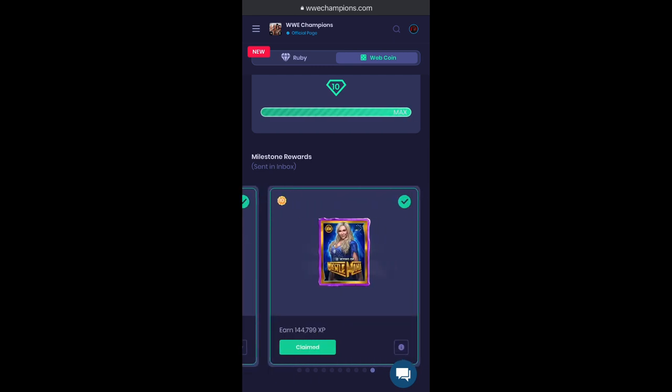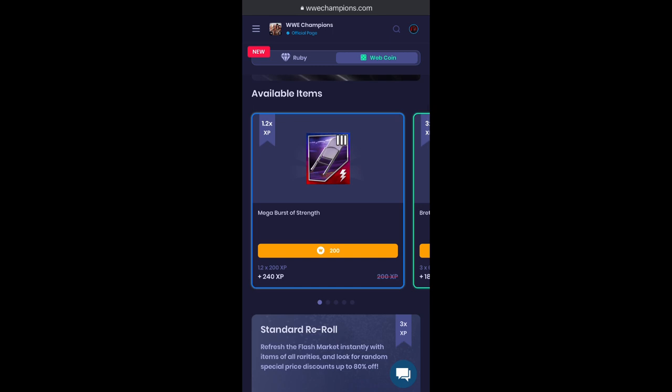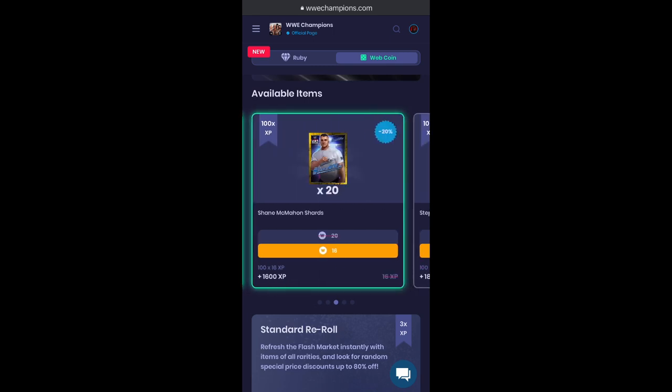She's a four star silver recruit with 1600 shards, so milestone 10 is 144,799 XP. How do you earn XP? The trick is to look for the shards for Stephanie, Shane, and Vince McMahon. You'll notice at the bottom left corner it says the amount of XP it gives you. Shane McMahon is 1600 XP for 16 web coins. Normally it's 20 web coins for 2000 XP — this one's on sale, quote unquote. Stephanie is the same deal, except instead of 16 or 20, it's 18. So these are the ones you would hunt for — Stephanie, Shane, or Vince McMahon. The max is 2000 XP for 20 web coins.